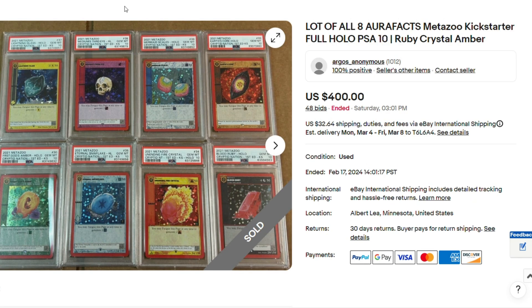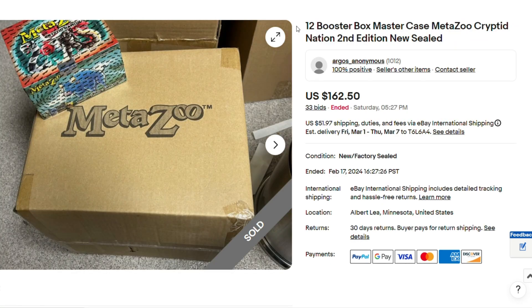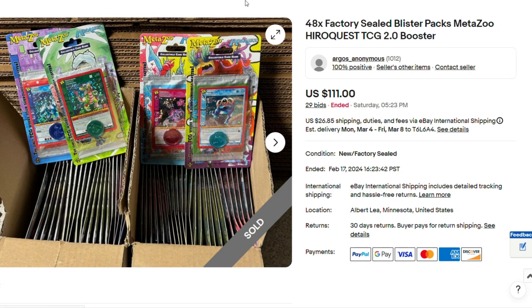There's going to be quite a few lots in here of Kickstarter cards. It's interesting. So we have these eight Aurifax Kickstarter, all PSA 10, for $400 — so eight cards, that's $50 each. So 12 booster boxes of second edition, $162.50.